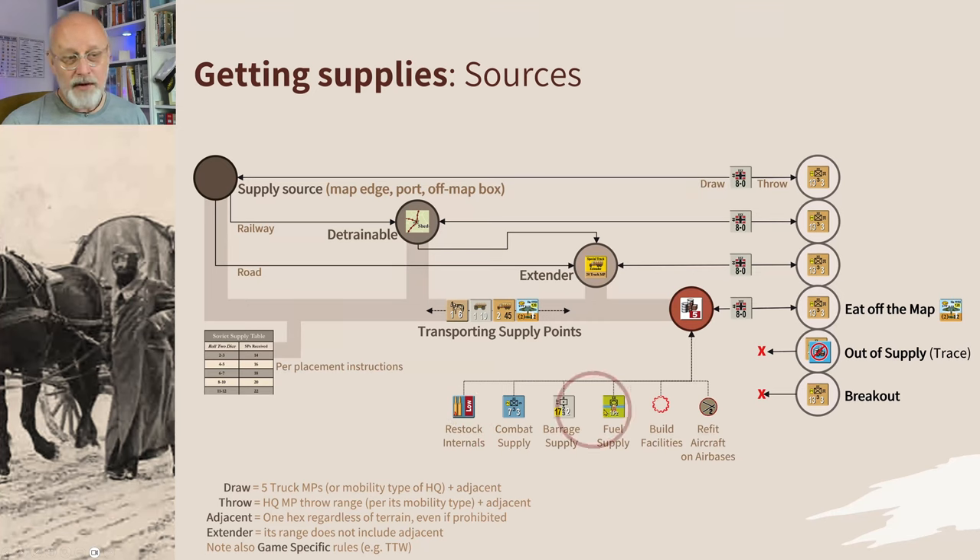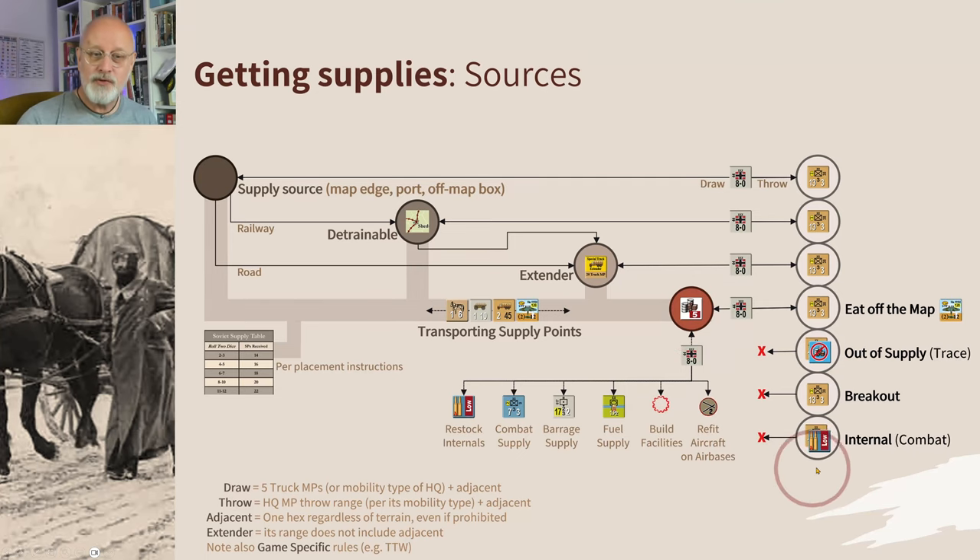Finally, if you need combat supply but can't reach a supply dump, you can use internal supply — for combat only, attack and defense. It's not for barrage or any other use. That's supply in a nutshell. It is quite complex, but it allows enormous flexibility while imposing enough constraints that you can't just rush off anywhere doing anything.